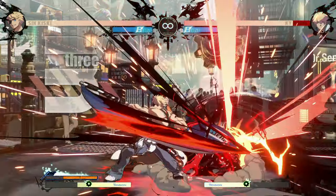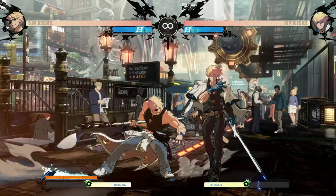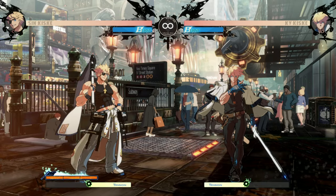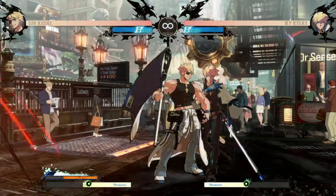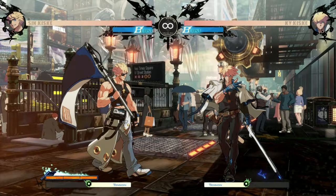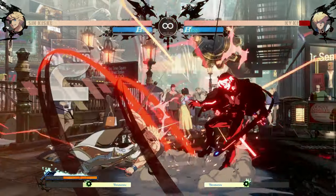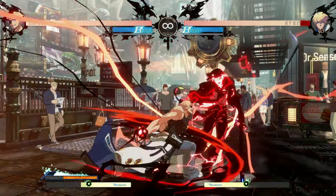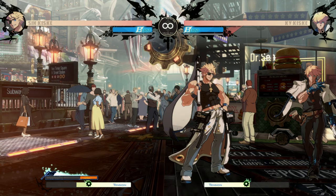If I hit the same button that I do the special move with, I will get a follow-up that costs a singular bar. And also all the specials can be dash canceled — just hit forward forward or the dash macro if you have the button set up. You'll dash cancel any of these special moves. They're all dash cancelable. And all the follow-ups for all the moves are also dash cancelable themselves.